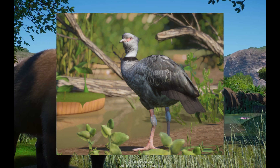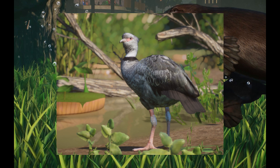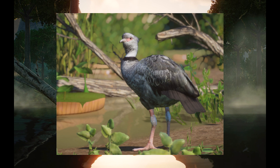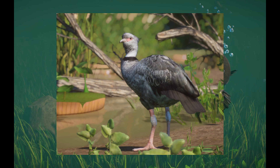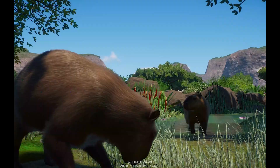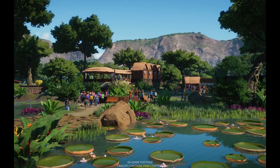Moving on, I have the Southern Screamer from Narwhaler — another beautiful representative of South American wildlife. This is actually the first peafowl-based mod that introduces wading in shallow water. The Southern Screamer often inhabits wetlands, making it a really unique and beautiful creature. I highly suggest checking it out if you're working on a South American area.